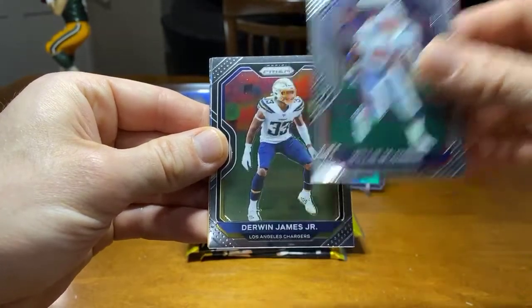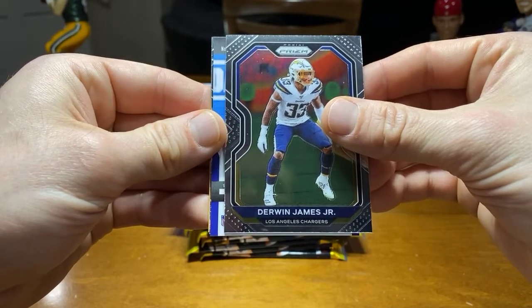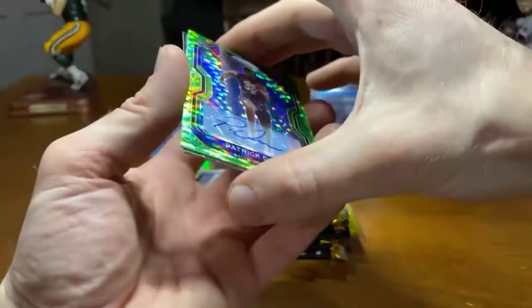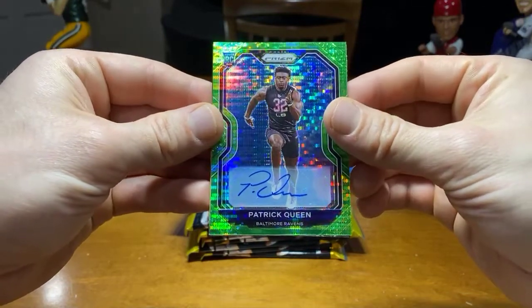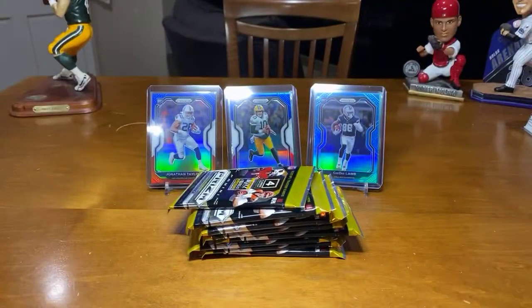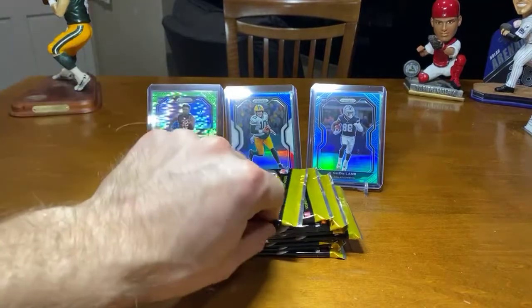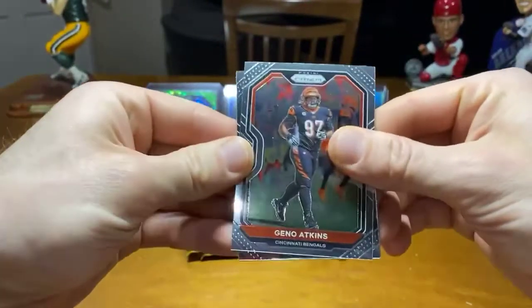Willie McGinnis. Derwin James Jr. We got our auto — nice. Patrick Queen. Man, that's a nice one. There you go, Ravens. And we got C.J. Henderson base rookie. That is a nice Queen there.